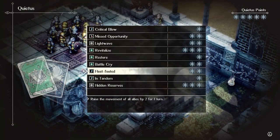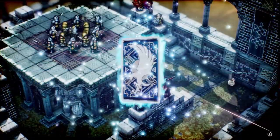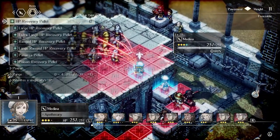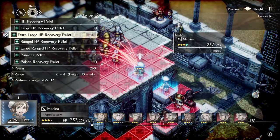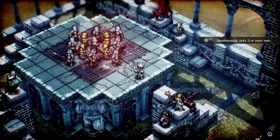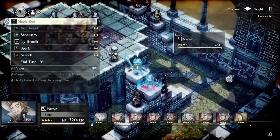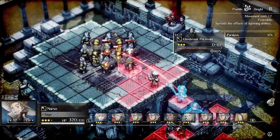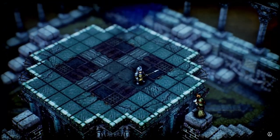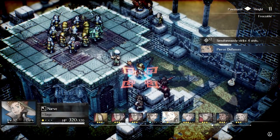This next one requires that you have Medina and either Narv or Izana. On Medina's turn, use the In Tandem Quietus on Narv or Izana. Then have Medina use Double Items to throw a ranged ice stone and then a ranged fire stone. These two attacks will do some area damage themselves, but also set up a puddle of water. Then have Narv or Izana use lightning on one of those enemies in the puddle. The lightning will hit them and then travel through the water and hit everyone else standing in the puddle. After this combo, it should be pretty easy to finish off anyone left standing.